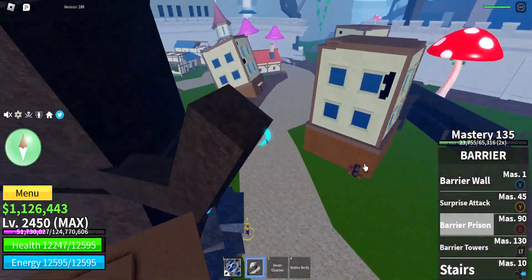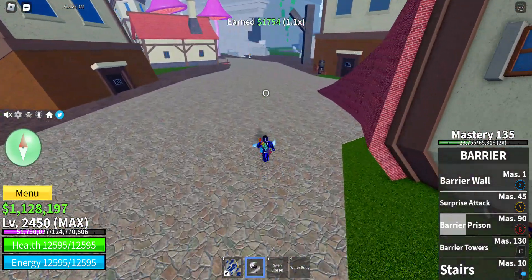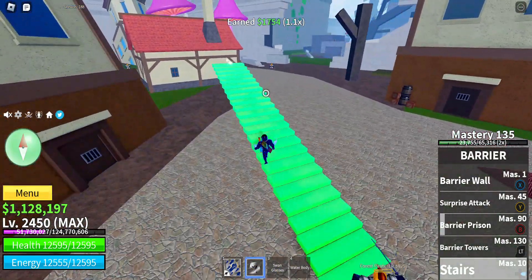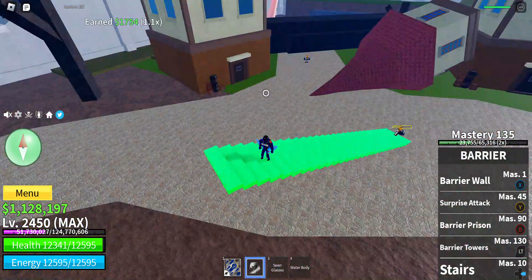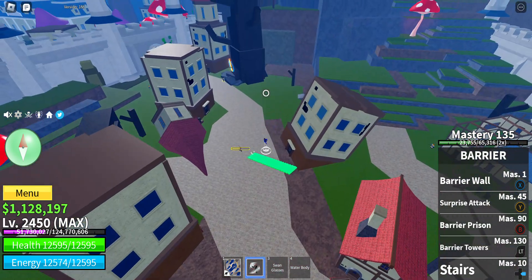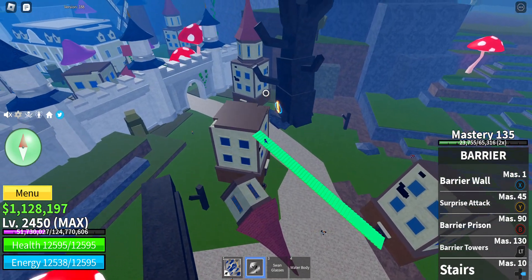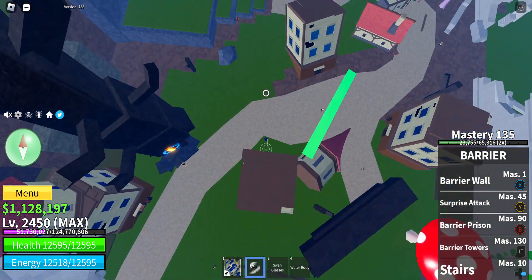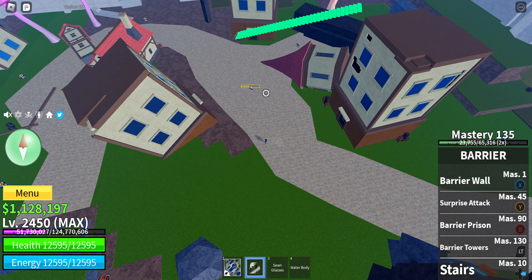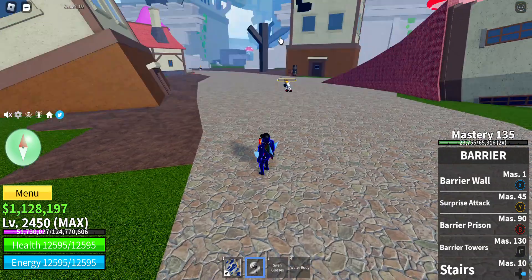Oh, I forgot Stairs. This thing is only good for climbing and that's it. Now Stairs zoomed out. The stairs are even slower than you. Stairs are probably only useful for new players who do not have sky jumps. Then the stairs come in handy.